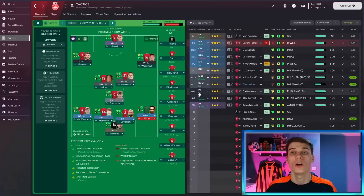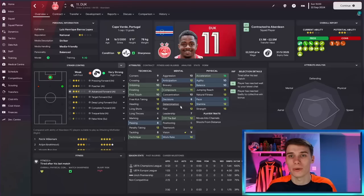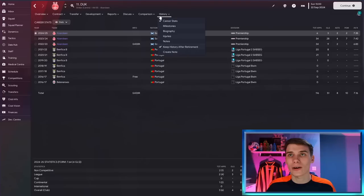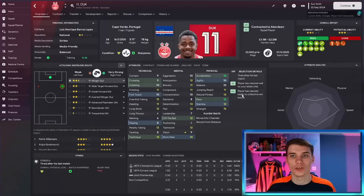I'm going to be looking at some of my favorite traits in this video alongside why I think they're so effective. It really came to light for me in this Aberdeen save with a player called Duke. He's a decent player but not very technically gifted — quick and strong, used as an advanced forward. Yet he scored pretty much a goal a game last season. A lot of Duke's goals came from first-time shots, often outside the box, catching the goalkeeper off guard, because his long shots are actually better than his finishing. This trait has really taken him to another level.